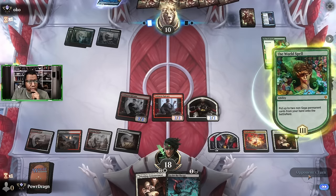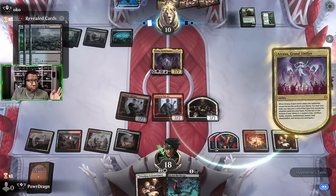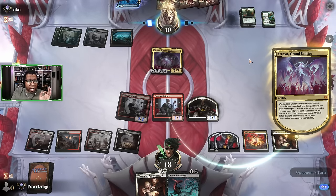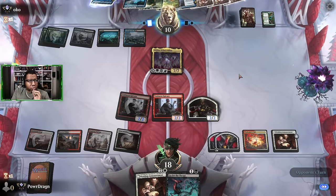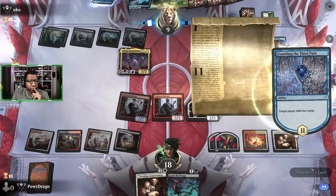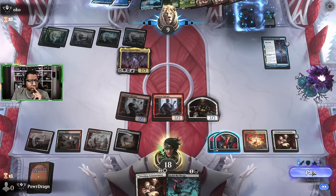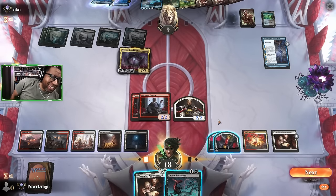It's about to get bad though - if we were to stick an Ashtonel here, that could be pretty big. Fortunately we still have a Go for the Throat so Atraxa is not the end all be all yet. Two, four, six - we can't kill them yet but we're not in bad shape. Oh, they do have another Squirming Emergence though - that's a problem.